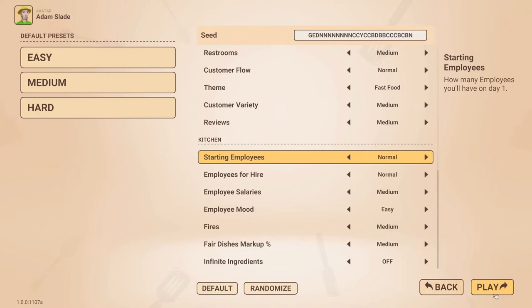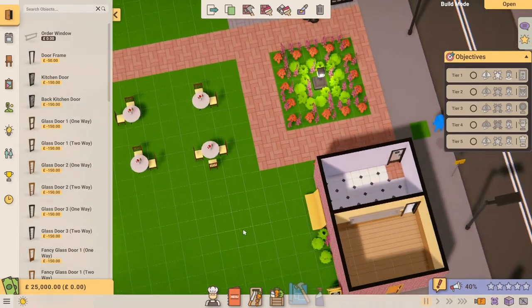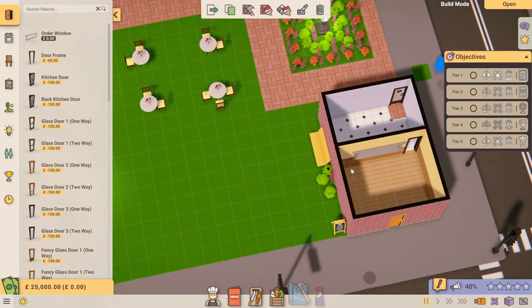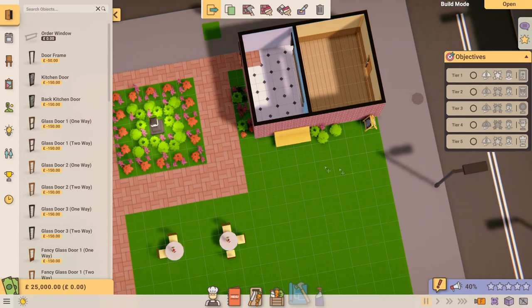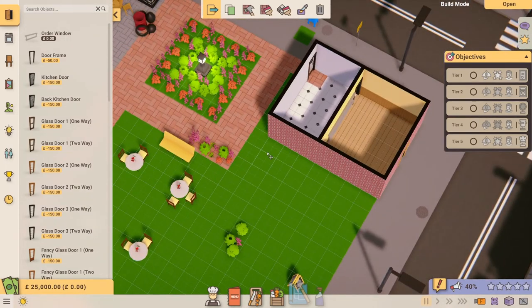Let's play a new game of Recipe for Disaster. Here we are in our lovely little downtown area with a tiny restaurant space. There's an outdoor tile there in the kitchen. One thing I've discovered is that this space isn't going to be big enough to cope with the number of customers and types of recipes you'll want, even from day one. I've got £25,000 to spend so the first thing is to make this space bigger. We're going to move all this stuff outside to give room to work, then place it all back.